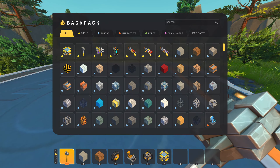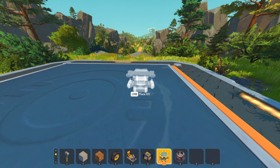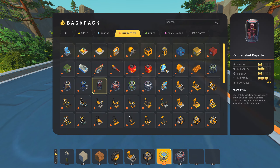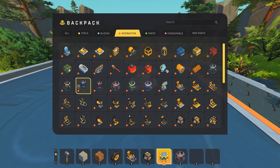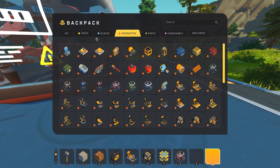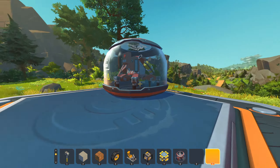The challenge of placing the farm bot here is - well, if you don't know and you live under a rock, there was an update. You can go in the test branch on Steam and enable it, and then you have access to these capsules here and you can spawn them. So let's actually spawn the farm bot there.